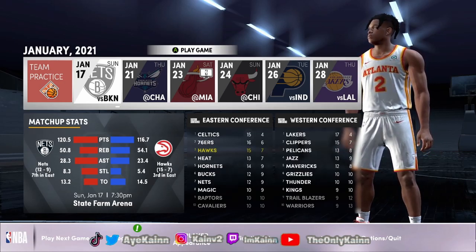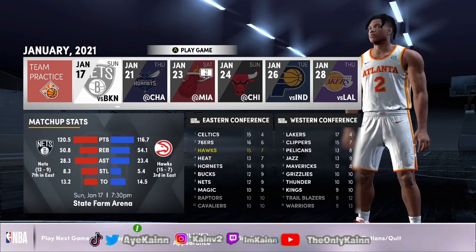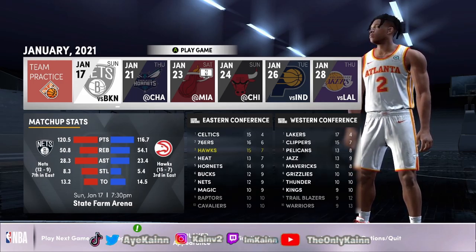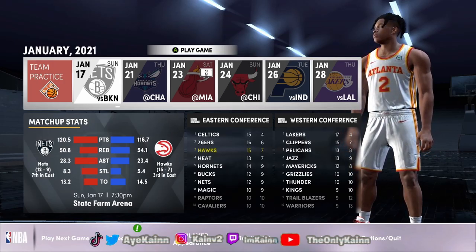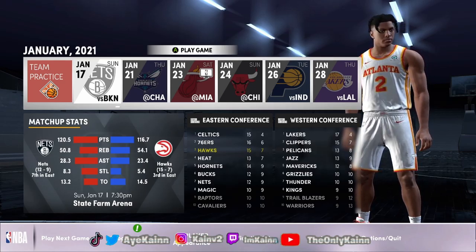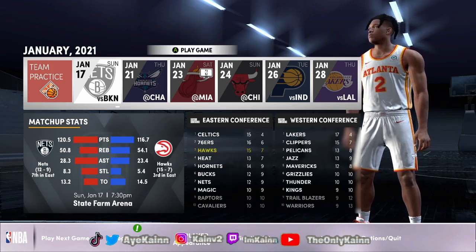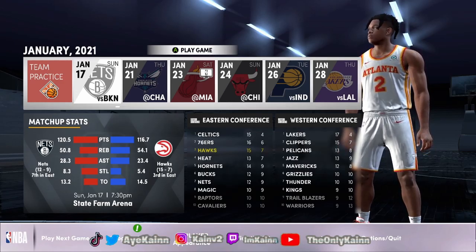You have to win the championship — make sure you do win the championship or it will not work. You cannot sim to the championship or it will not work. So to recap: 40 regular season games played, then sim to the playoffs, and then you have to win the championship. That's when you secure your gym rat badge.